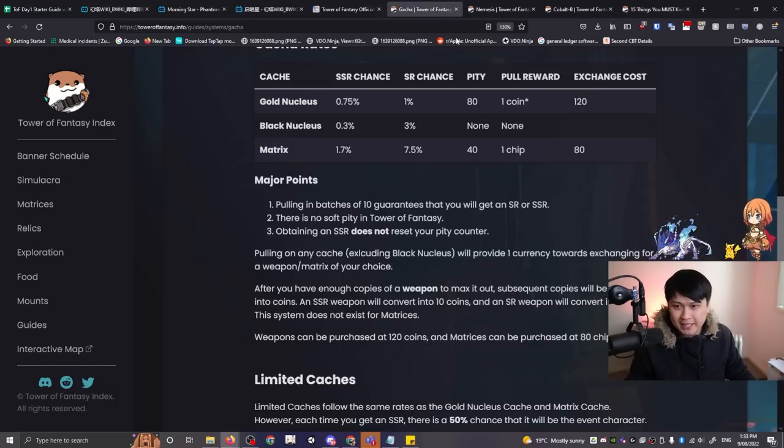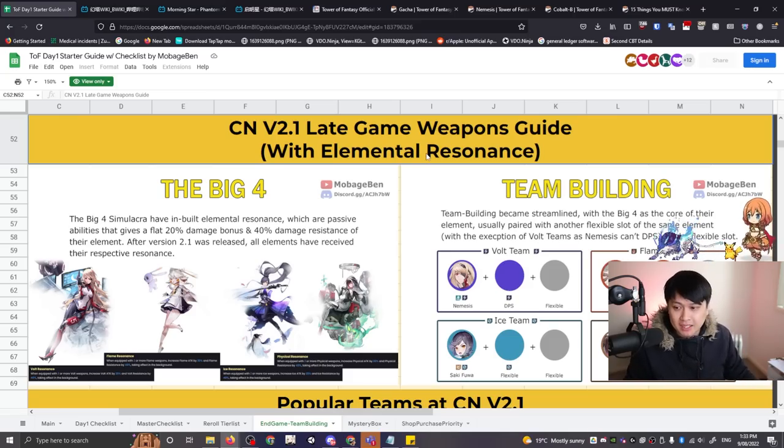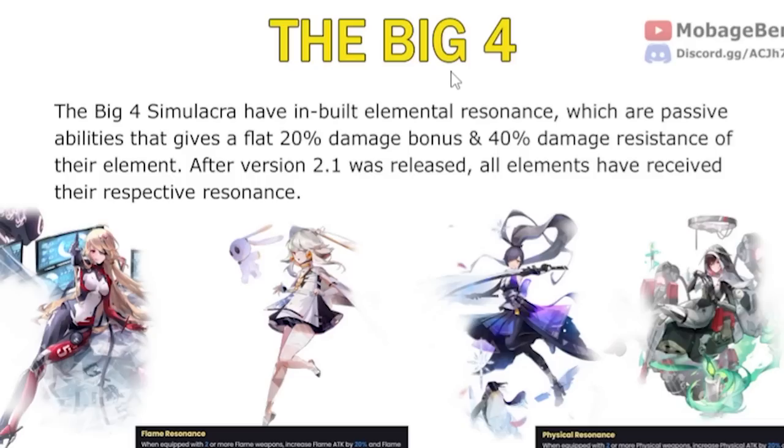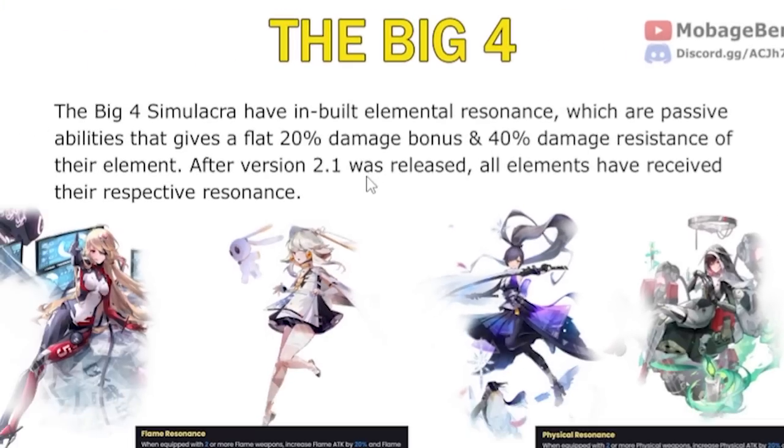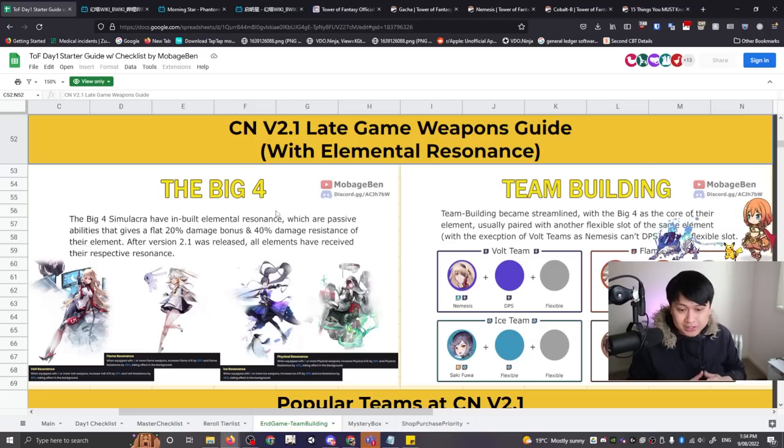Generally speaking, there are four units known as the big four. These units are incredibly important because they give a flat 20% damage bonus and 40% damage resistance of their element for each of the elements. So we've got volt, we've got the ice one, we've got fire and we've got physical. What that means is these four units are critical to each of their elemental teams — vault team, ice team, flame and physical.